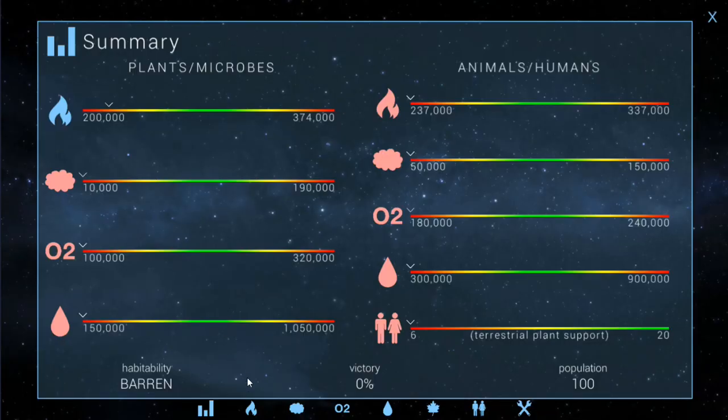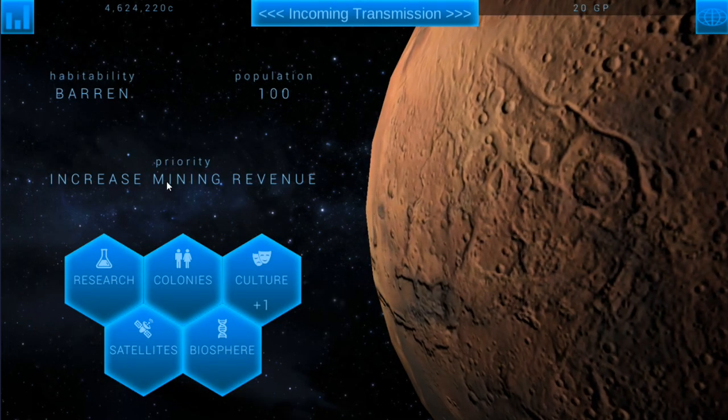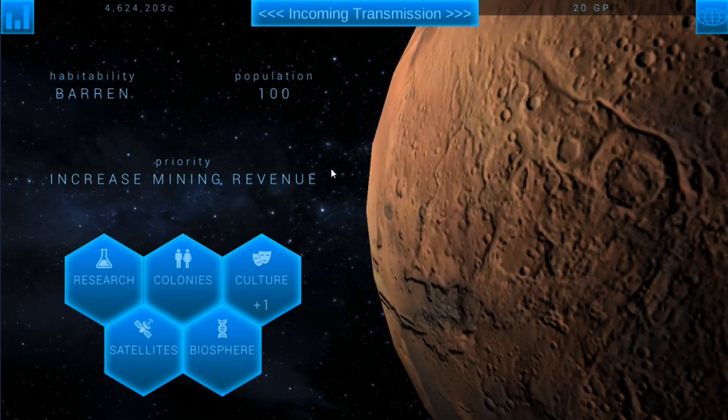Coming back into the summary screen, we're looking at the temperature screen — it's measured in millikelvins, which is a good way of measuring the planet's temperature. The goal is to get the planet's temperature up to 287,000 millikelvins, and right now it's currently at 218,000. Once we build that heating cluster, that's going to give us a growth of plus 4 millikelvins per minute, which is good. But one of our priorities right now is actually increasing the mining revenue.